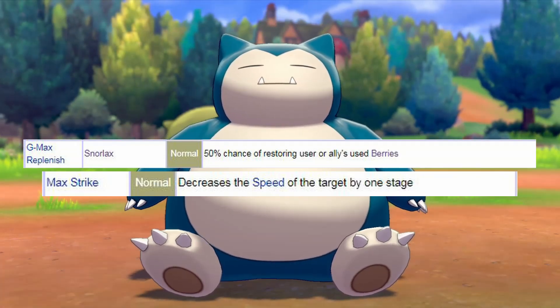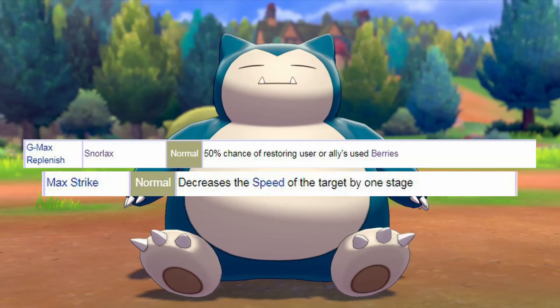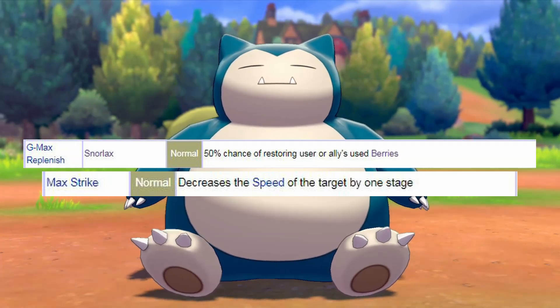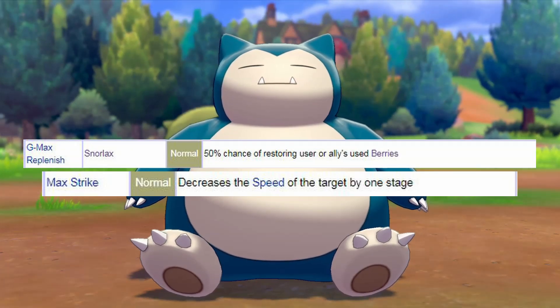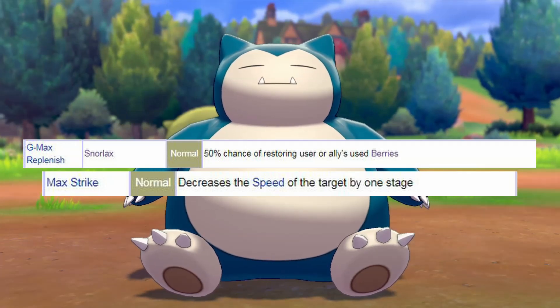As you're usually belly drum set up already, and your berry is actually already eaten because of belly drum. However, this 50% chance makes it absolutely — I would like to say — trash. But when you actually fish out a berry, it's absolutely broken and a very oppressive ability. However, when you use all three free turns of Dynamax slash Gigantamax just fishing for this berry and it doesn't show up, it's just trash and provides zero utility whatsoever.